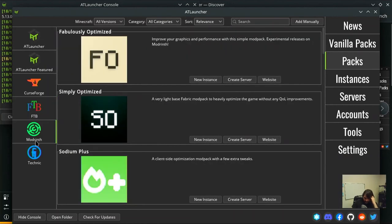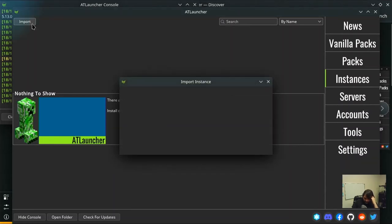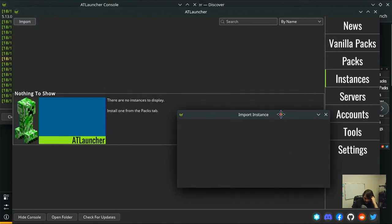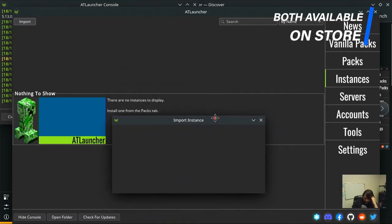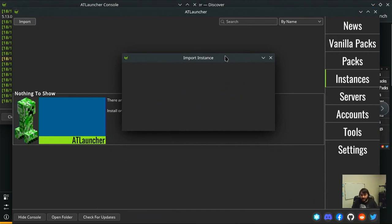Let's go ahead and make an instance. They have a nice check for updates button and an import button, but I don't see a button to create a new one - that's a little weird. It says 'there are no instances - install one from the Packs tab.' So off the bat you have to go to Packs to install an instance.